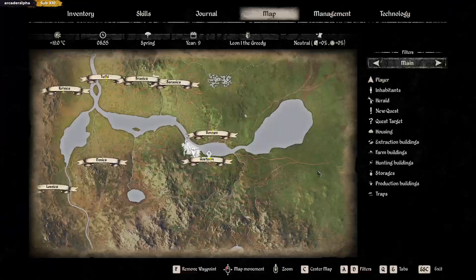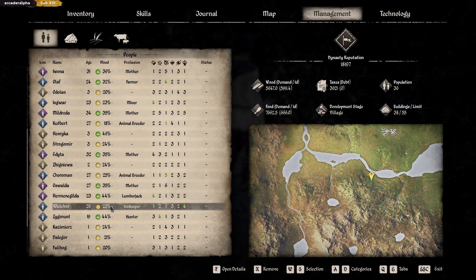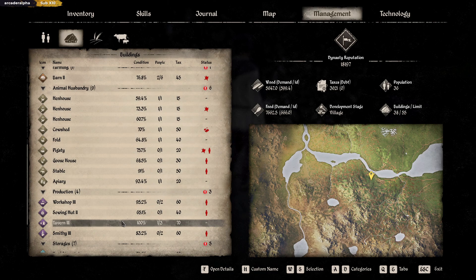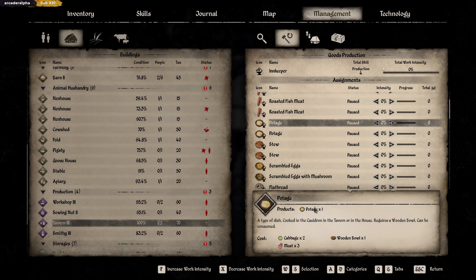I still got the goods for my wife. Are you in here working? You are the innkeeper. You went from one tavern to the other without me even adding you. We have nothing to do - work intensity zero. So we got the wooden bowls, cabbage, meat - yeah, we can eat. We can do with a little bit of pottage. Oh wait - that's changed, they've changed it.